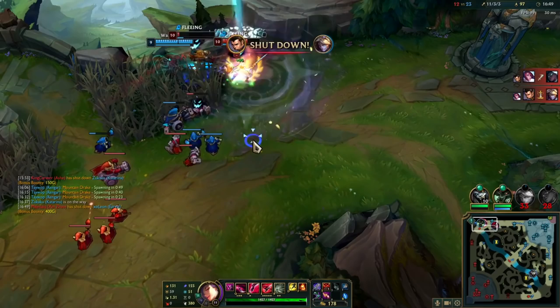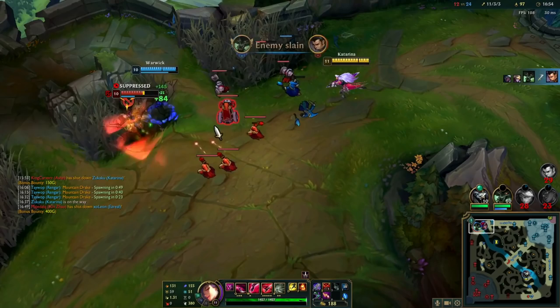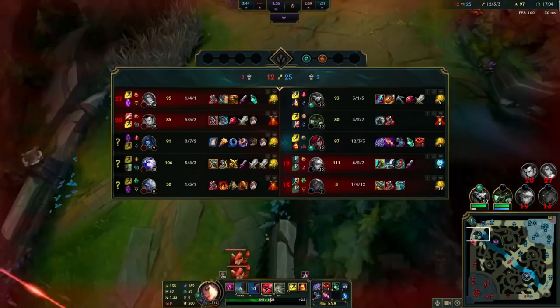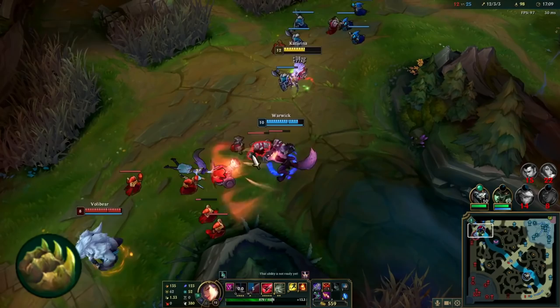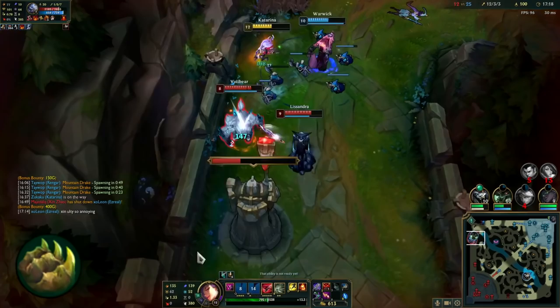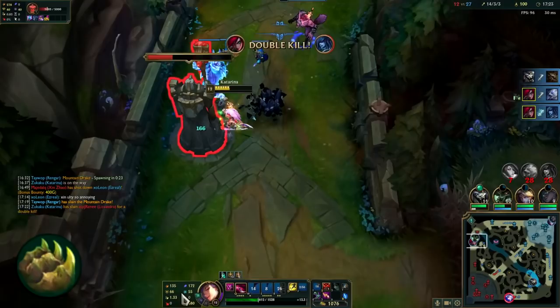So those are the two rune pages I usually go. But there are other options in the secondary tree worth mentioning. The other secondary tree I use when not going the standard page is Resolve, mainly for Bone Plating. If you play it smart, it can help you win trades against tough matchups like Fizz and Kiana, who like to go for short burst trades — it can help you mitigate a lot of the damage.